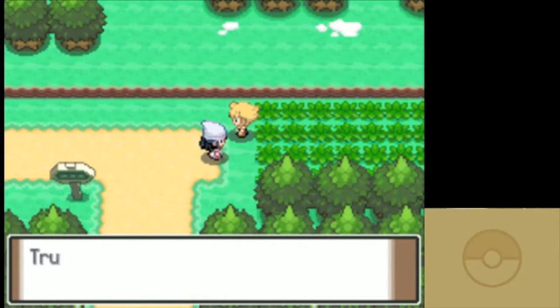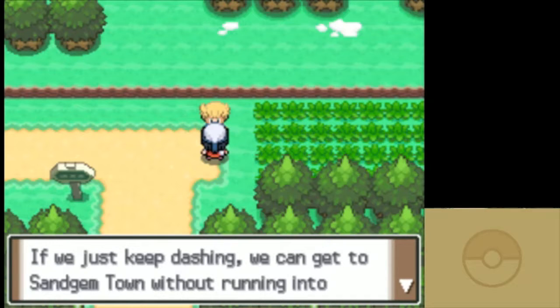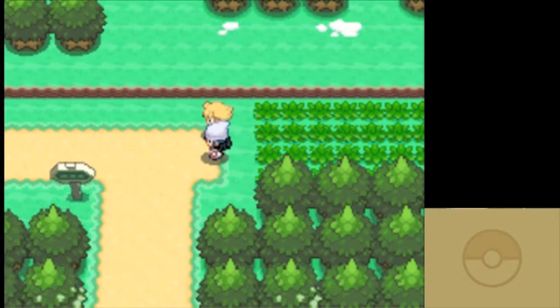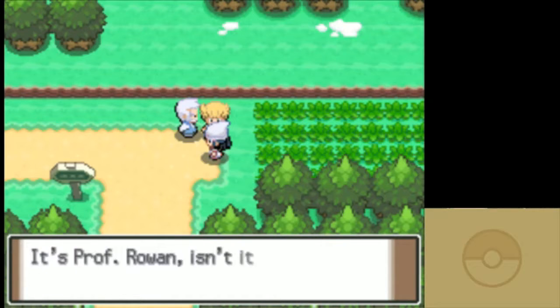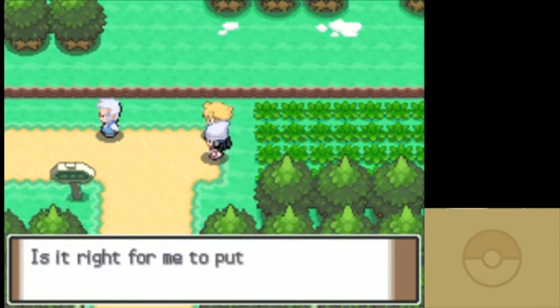It doesn't really matter which starter I pick here since I'm not going to be using a starter unless it fits the challenge. I'm thinking Piplup, but the lineup I have in mind kind of messes with that. Must stress the importance of the tall grass — you never know, a badger could jump out at you. There needs to be a badger Pokemon. I think Linoone comes close, but there needs to be a badger.